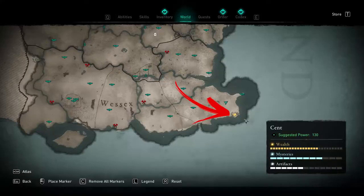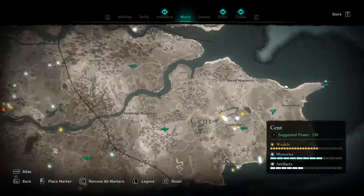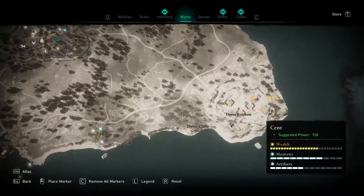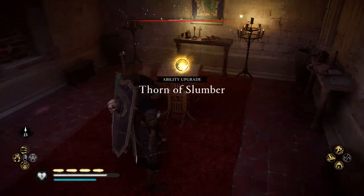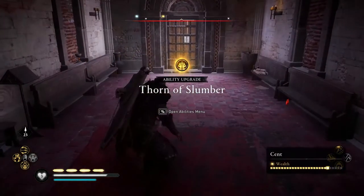Hello everybody! In the south of the Sand region, in the Dower Fortress, you will find the Dower Tower Cay, that will allow you to open the closed door and collect the Book of Knowledge with the Tour of Slumber ability.